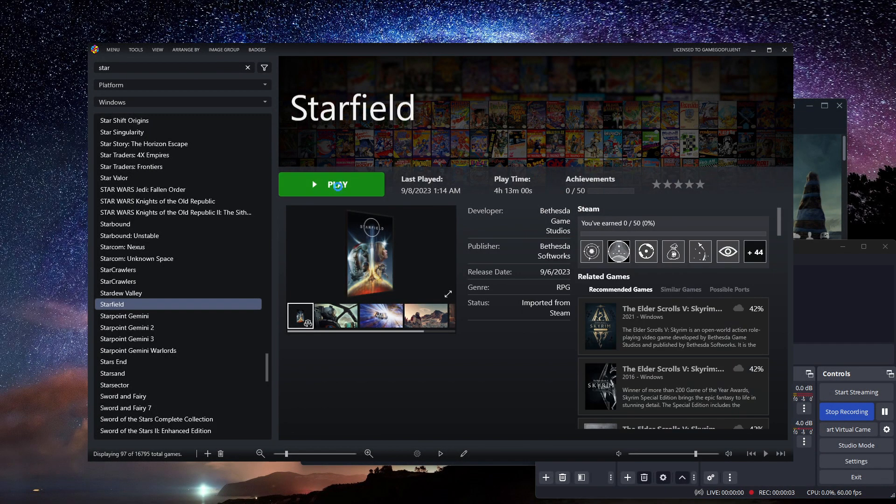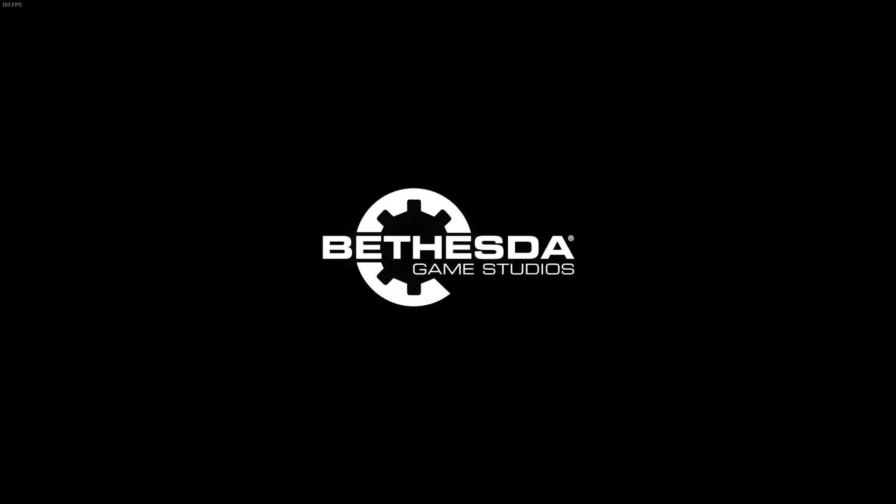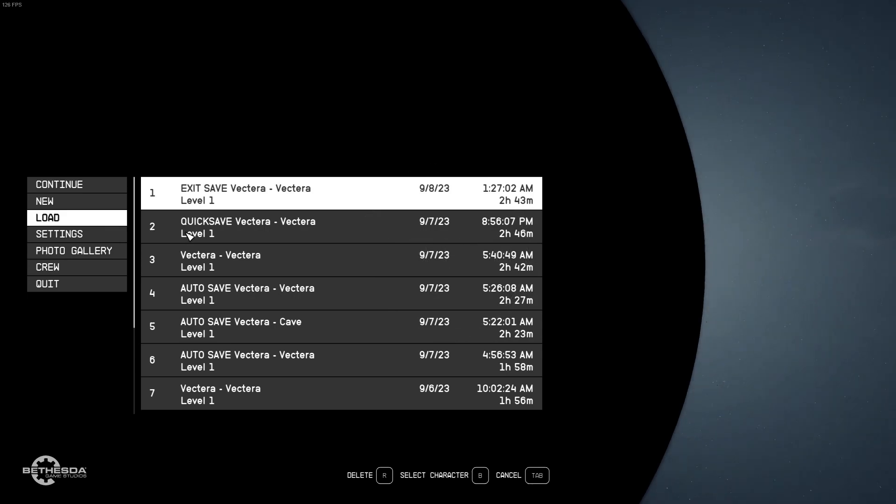Hello everybody, thank you for joining me. This is GGF bringing you episode 5 of Let's Play the massive new spellbounding RPG Starfield by Bethesda Game Studios. Hope you guys are doing well. So I made a post on my channel about how I wasn't going to be playing this just yet because of a bug I encountered. I did download a mod that changes the FSR, the AMD FSR, into NVIDIA DLSS.